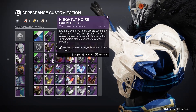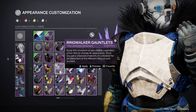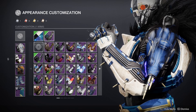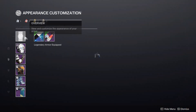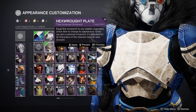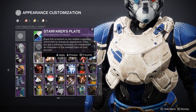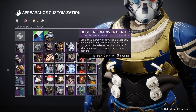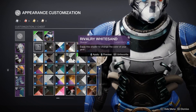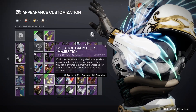Hardened Basilisk Gauntlets — I don't remember getting those. Interesting. I must have gotten them for Bright Dust, because I don't have the rest of the armor. Interlaced gauntlets — no, those don't work. Maybe I can find a better fit. I don't remember buying the Basilisk gear, but apparently I did. Oh, this isn't bad — this looks kind of scientific. If I change the color — oh, that's what I should do. Yeah, that chest plate works, let's find something that goes with it.